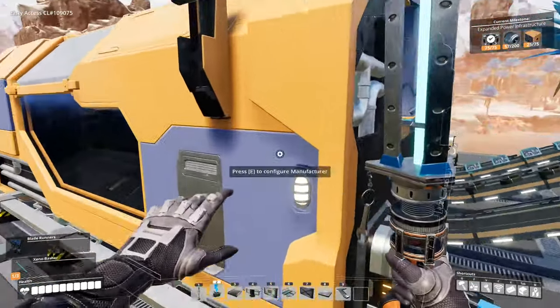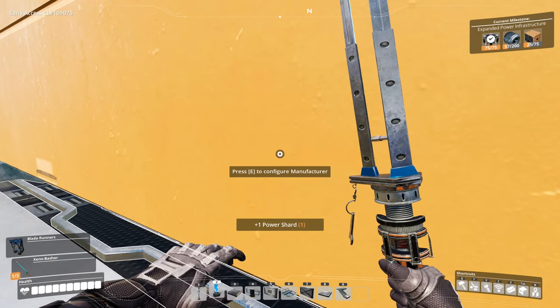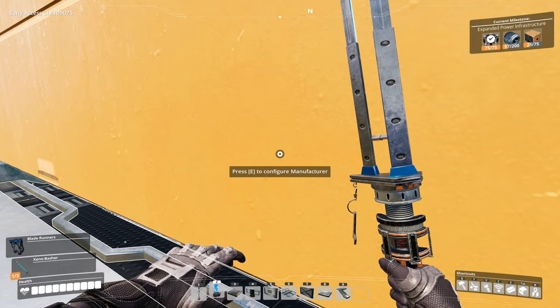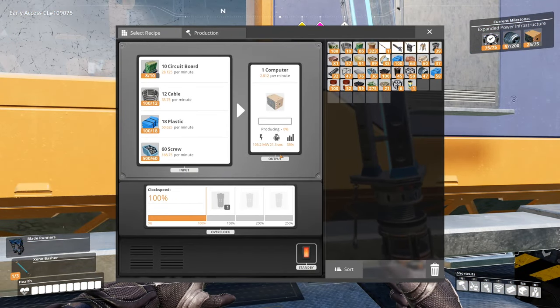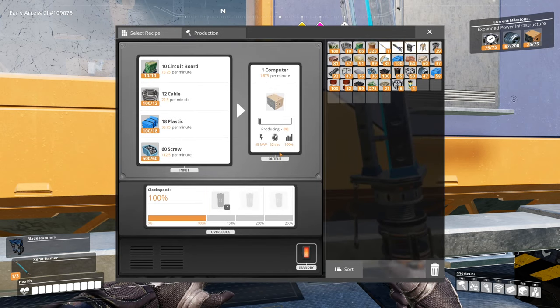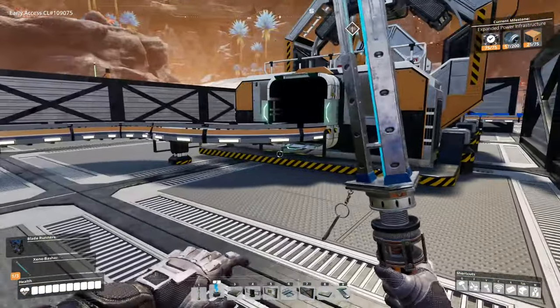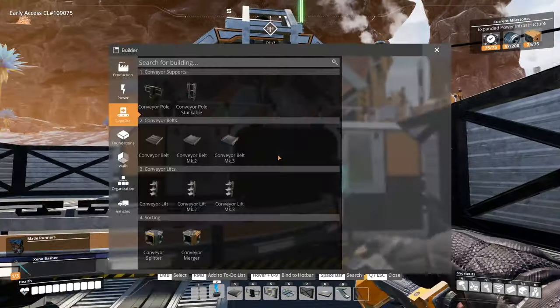We've got more plastic coming over here, which is going into here — producing two circuit boards, so 10 per minute circuit boards. What are we consuming per minute? We can consume 28 per minute... but that's because I've got this overclocker in there. Let me just take that back out and see what this settles back down to. Probably something like 15 or 20. There we go — 18. So we've got 18 per minute we need and we can produce 10 per minute, which leads to the rather obvious conclusion that we need another one of these assemblers.